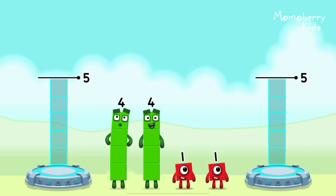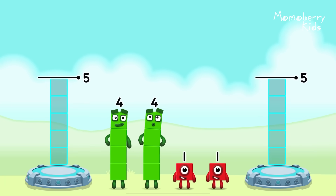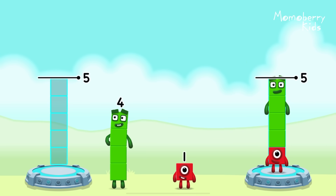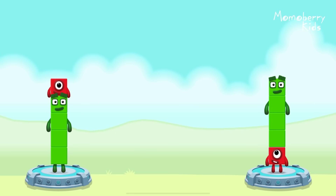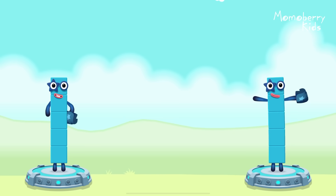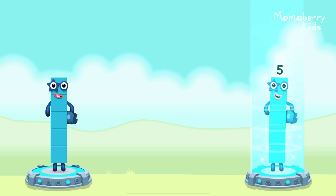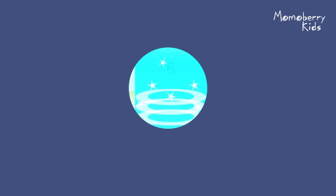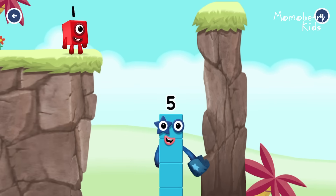Share the number blocks evenly to make two groups of 5. 1, 4, 4, 4, 4, 1. You solved it. 4 plus 1 equals 5. 1 plus 4 equals 5. 5 equals 5. Yes, you got it.